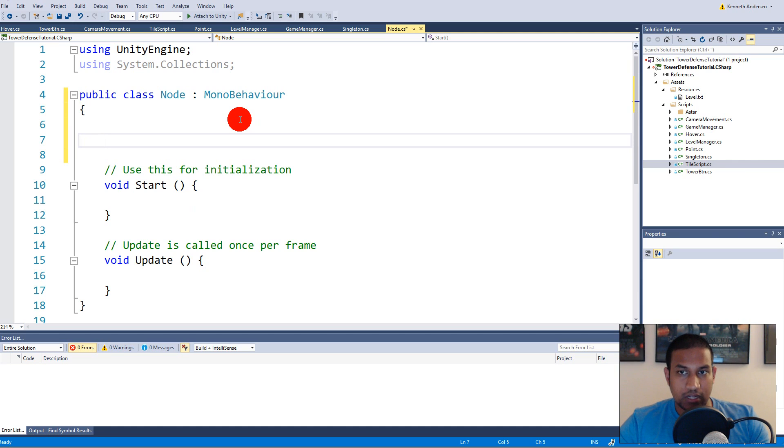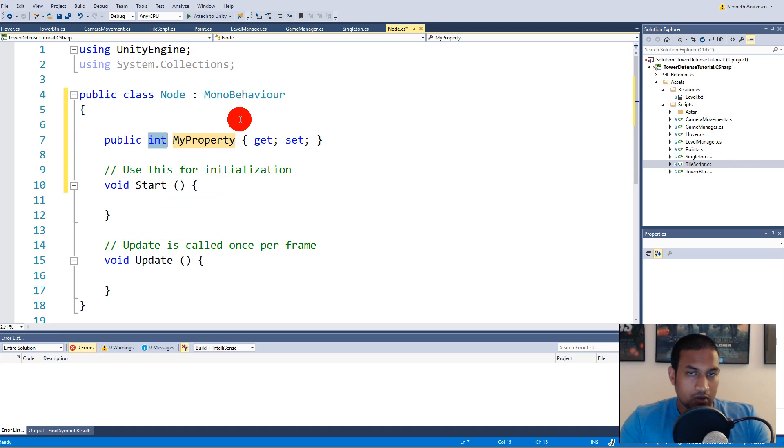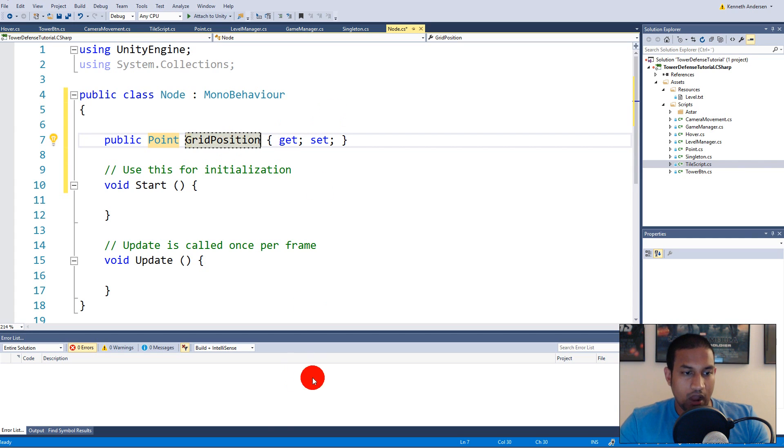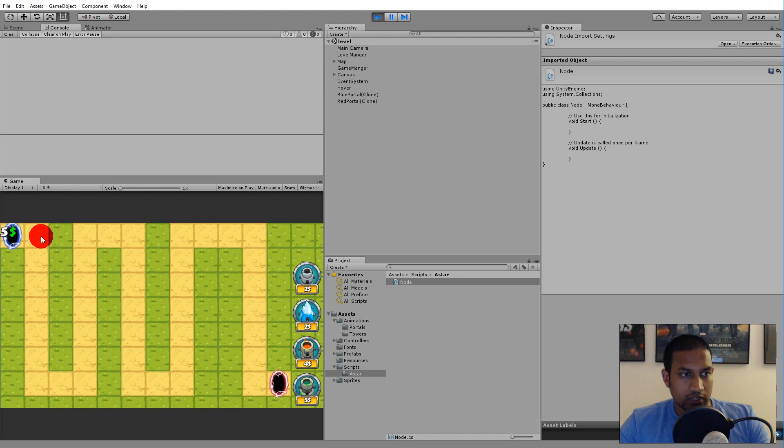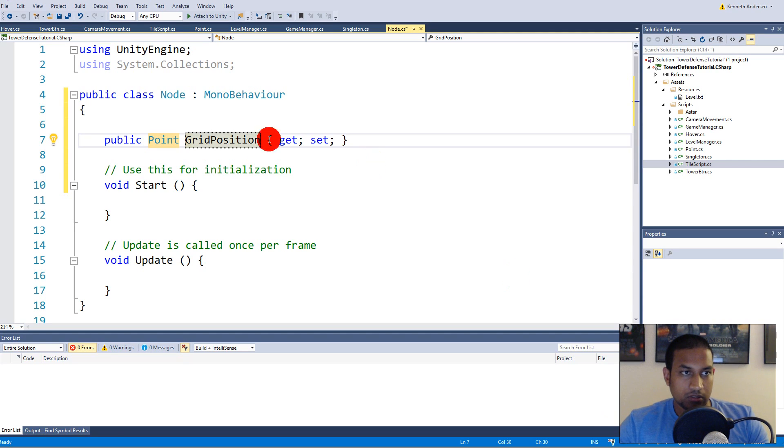First of all, our node class needs a grid position. Make a property called Point and write it GridPosition. Remember the grid position is x and y coordinates — our top tile will be 0,0; the next will be 1,0; then 2,0, and so on. That's why we need this grid position, so we know what tile we're talking about and so our monsters can get those paths — it needs to walk to 2,2, and so on.